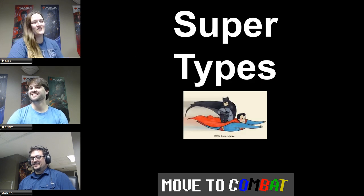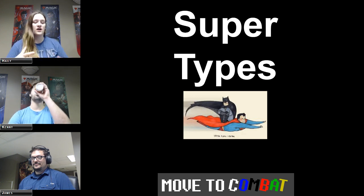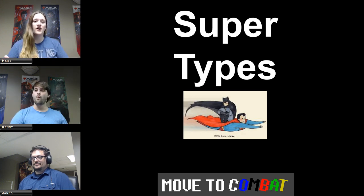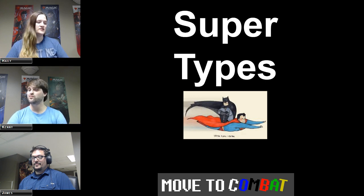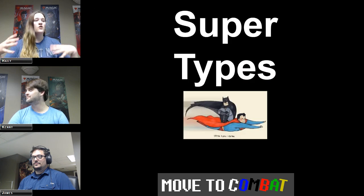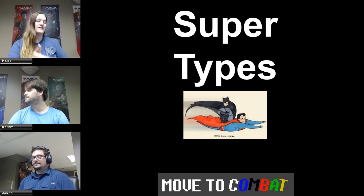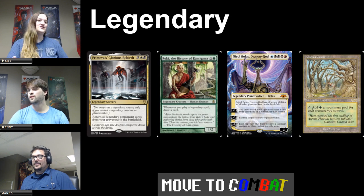We're going to be starting with super types. A super type is one of the types that will come before the main typing of the card. Basically you've got creatures, artifacts, enchantments, planeswalkers, lands, instants, and sorceries. A super type will be named before that — before it tells you what the card type itself is. It'll say something like our first example of 'legendary.'